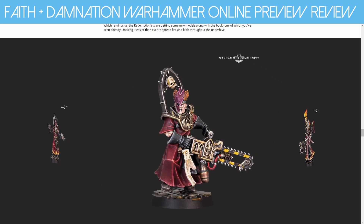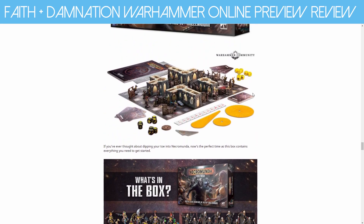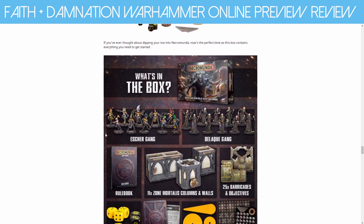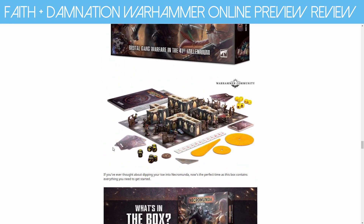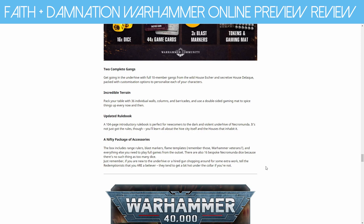They're not all flamers, although this guy has a giant chainsaw heavy flamer, which is just crazy. I want to get this model — it's just so cool. We have the new box set for Necromunda, which is Hive War. In the box you get part of the Zone Mortalis terrain and a whole bunch of other pieces. We get House Escher and a Delaque gang — Escher is one of my favorites. You get a rulebook, 11 Zone Mortalis columns and walls, 25 barricades and objectives, 16 dice, 45 game cards, three blast markers — I love blast markers, it's a throwback to the 90s — plus tokens and a gaming map. It's a 104-page introductory rulebook, an updated one with extra rules.